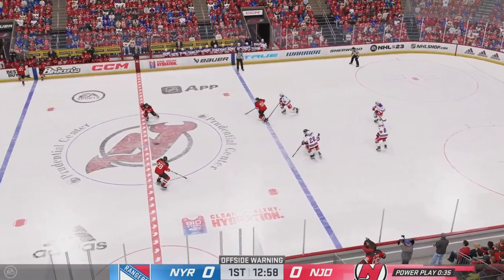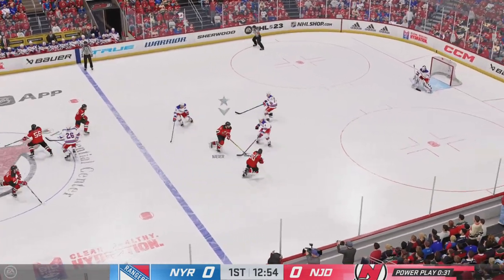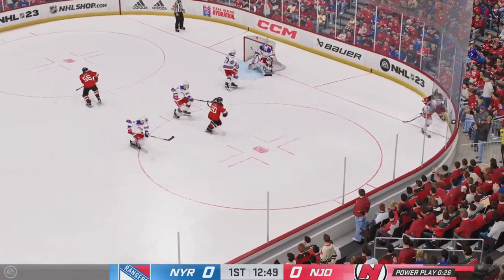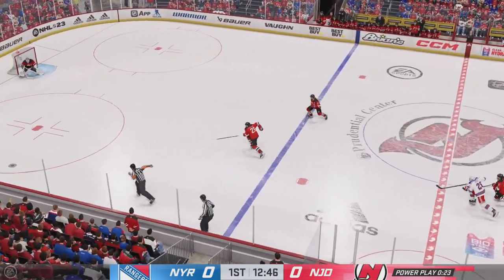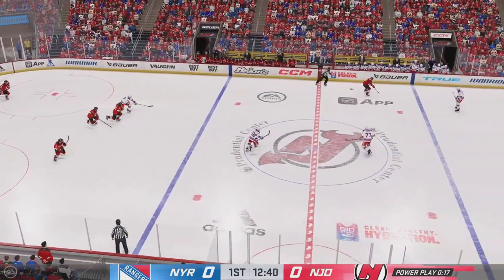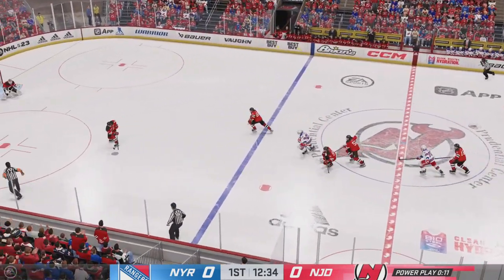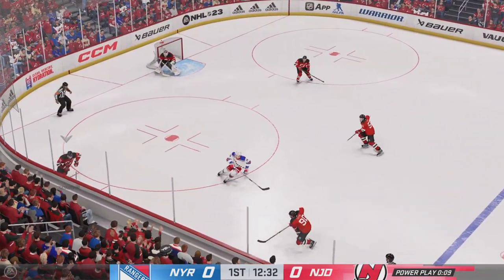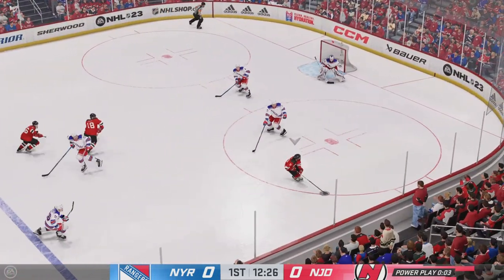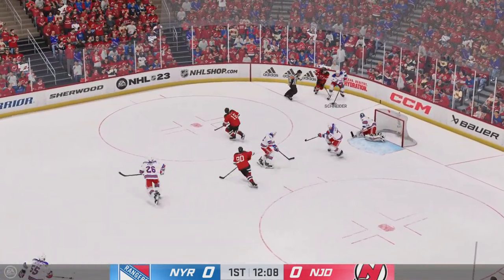He takes it over the line. The Devils gain the zone — moves it quickly over to Meyer. Taken by Tatar, and that's deflected off someone in front. New Jersey's gained possession along the boards. New York's got the puck shorthanded — from right out of midair, he bats it down. Lindgren's ready to join the play. Moves it around along the half wall — that's off the blocker. What a stop by Shesterkin.